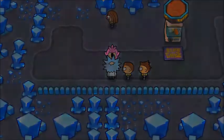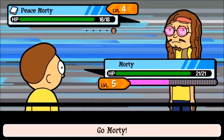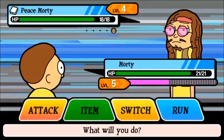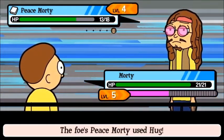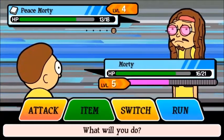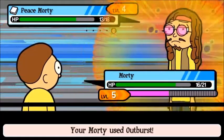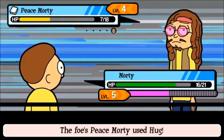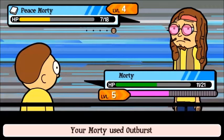We've got Pricks here. I was going to say 'techs' because I was looking at the text, but yes, we've got Pricks. And we've got Peace Morty. I just love the design of these Mortys. They've all got their own interesting moves as well. I'm beginning to wonder if every Morty has its own move, or if some have shared moves like in Pokemon, where like 50 things can learn Ember. I don't know.